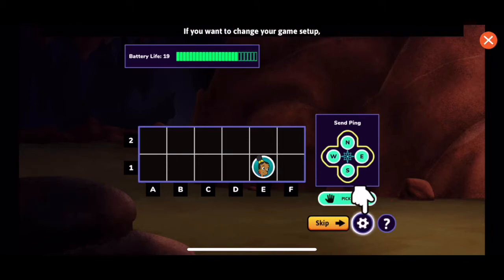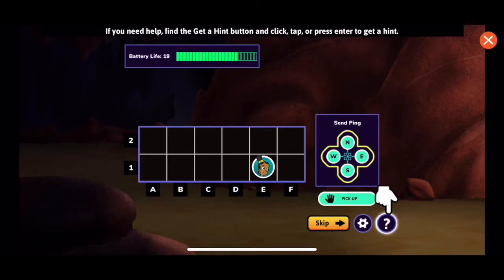If you want to change your game setup, find the settings button and click, tap, or press enter to change the game settings. If you need help, find the get a hint button and click, tap, or press enter to get a hint.